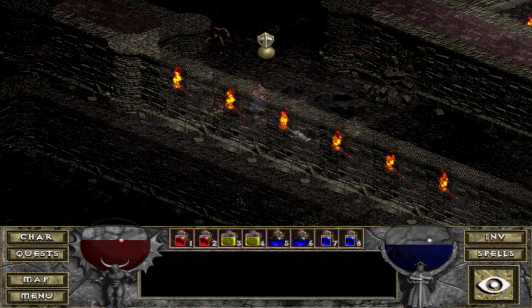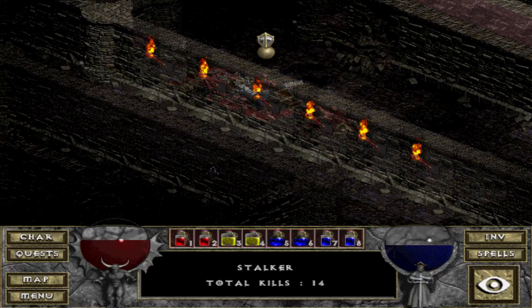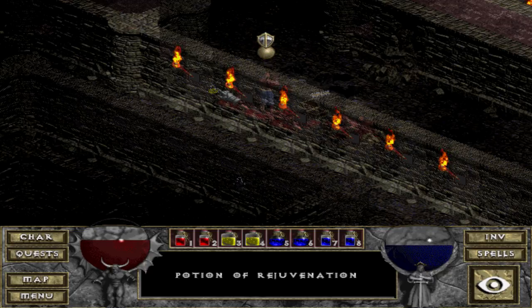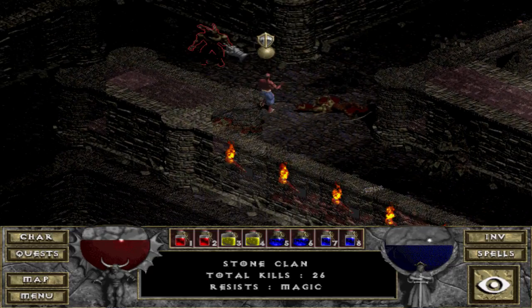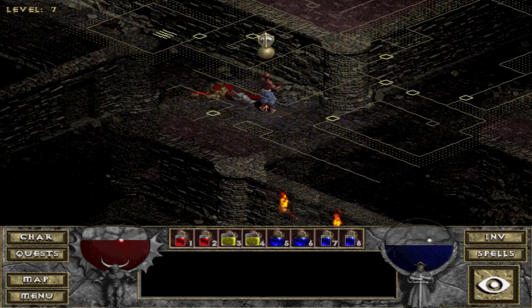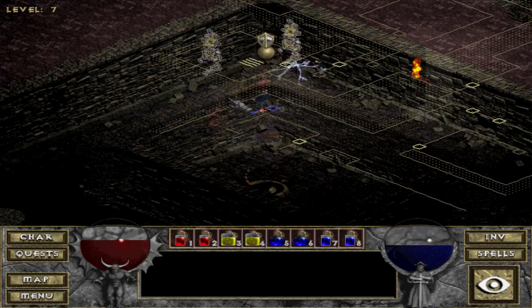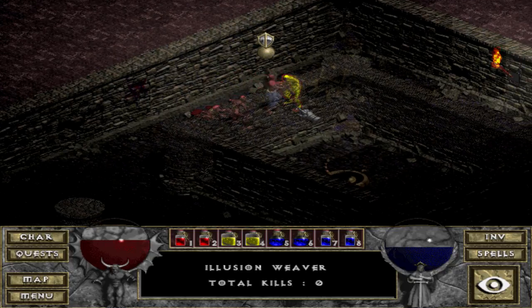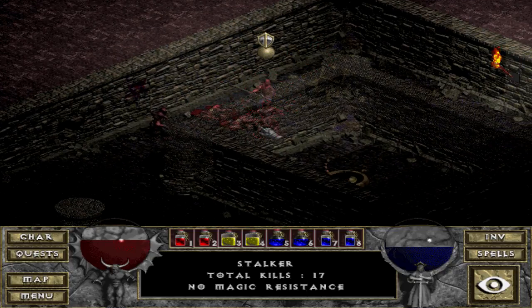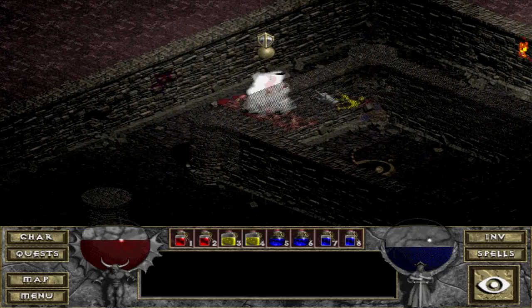Now these archers that keep running off are going to pose a bit of trouble on the higher difficulties like Nightmare and Hell. You're going to have to Stone Curse them, or use some sort of projectile spell like Lightning or something. Lightning is actually a pretty good spell to have initially here, and I found myself using it quite a bit even on Nightmare and Hell. You sort of want to have a Lightning spell, a Fire spell, and a Magic spell. There are those hidden enemies — the yellow ones that disappear. They'll be rampant in the Halls of the Blind.